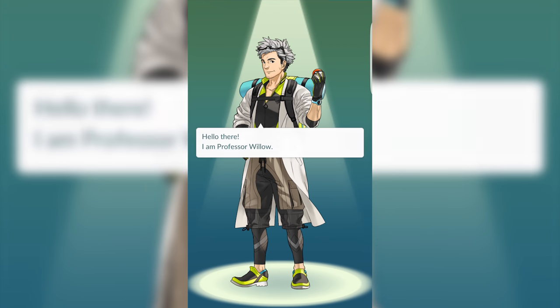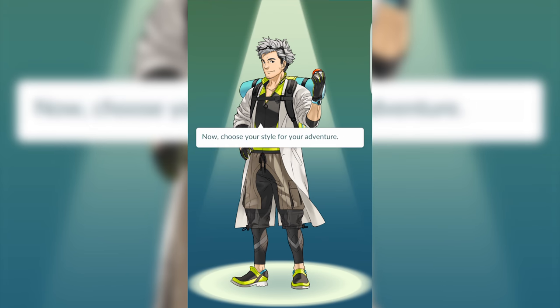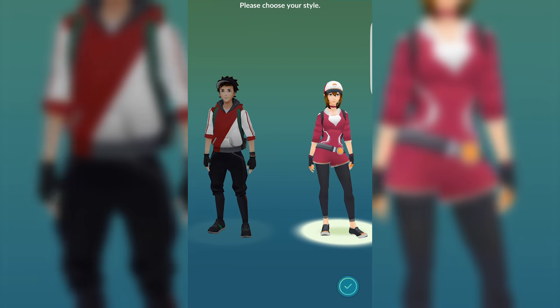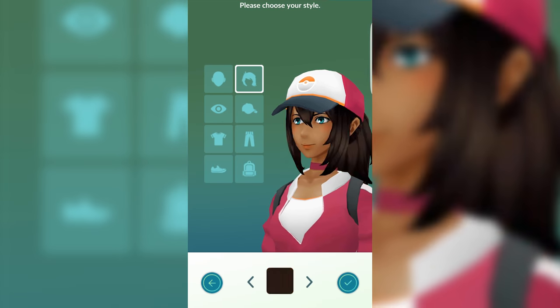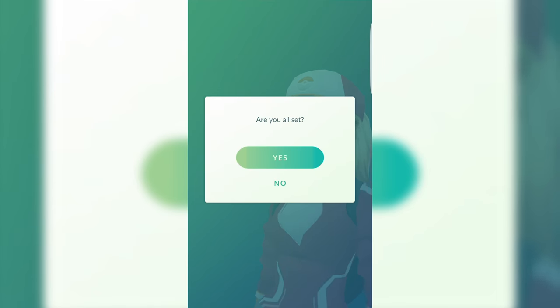When you first launch the game, you'll be introduced to Professor Willow, who gives a little introduction to the world of Pokemon and then directs you to design your avatar. There aren't too many options for designing your avatar, but once you've got a look that you like, go ahead and hit the check button to start your adventure.